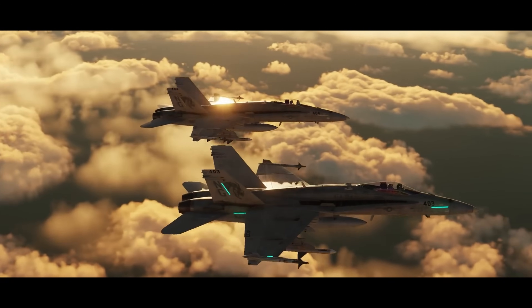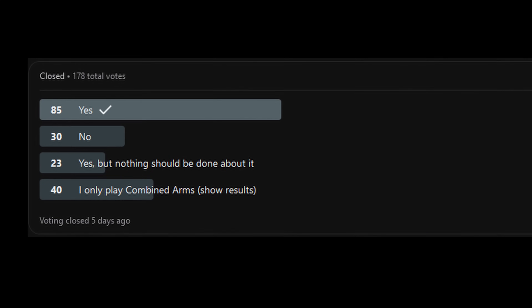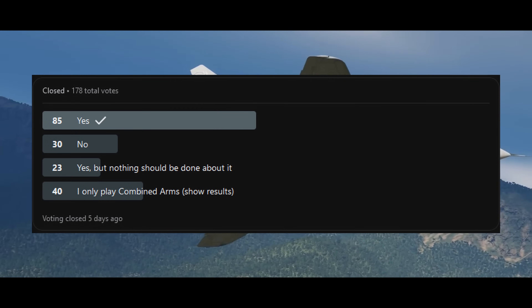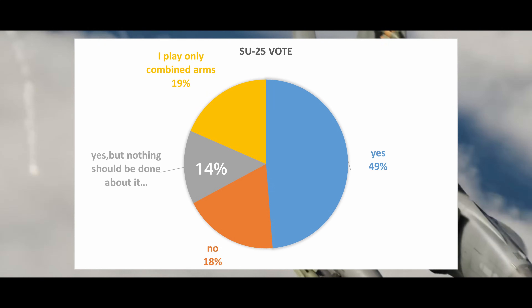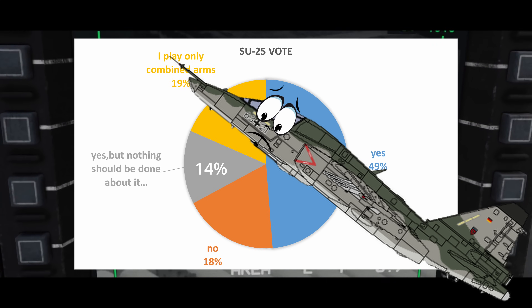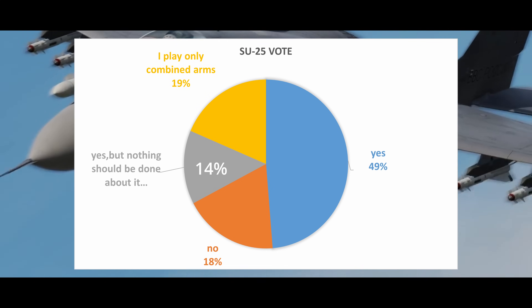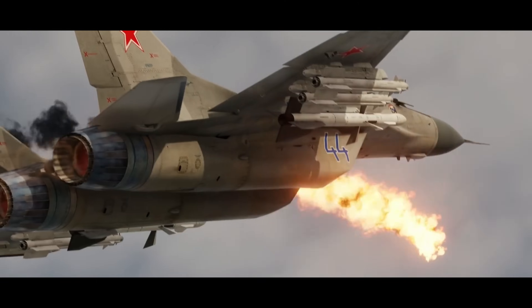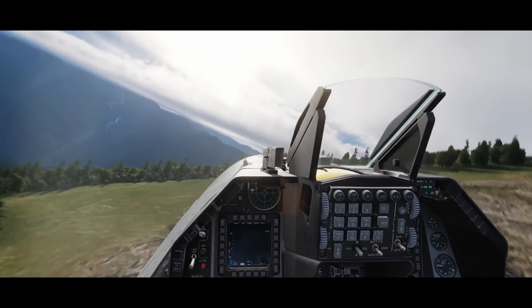Speaking of community, as of right now, 156 members of the community voted to share their opinions. Looking at the statistics, the most alarming thing is that 19% of the entire player base of DCS only plays Combined Arms. But besides this horrible, gruesome discovery — which I'm afraid can only be described as a war crime — the majority of the community, that being 73%, agrees that the SU-25 is neglected. 14% of these people think that nothing should be done about it. These people apparently have no heart or empathy towards the SU-25T Frogfoot. And then the last 18% thinks it's not neglected. Nonetheless, everybody has their opinion. The Flaming Cliffs 2024 was the best chance for ED to fix the SU-25T, and we have not even gotten updated loading screen pictures.